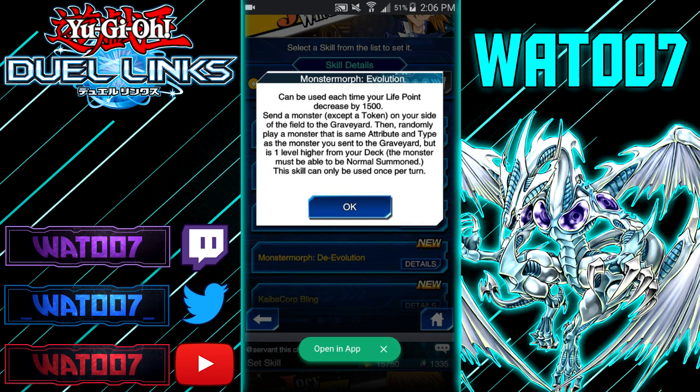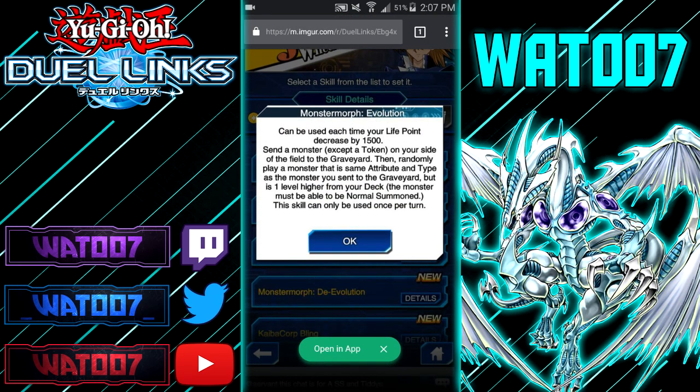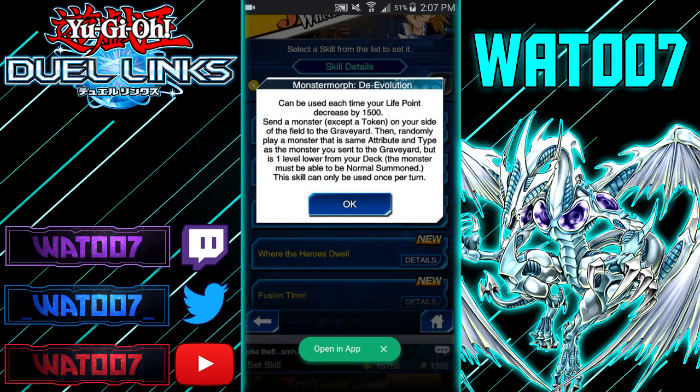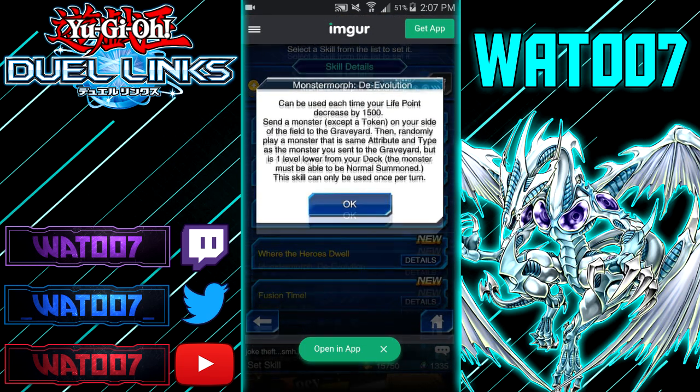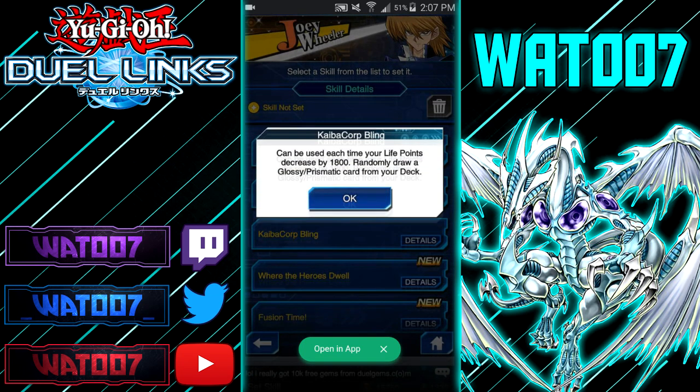First, we have Monster Morph Evolution — this is a Mokuba skill that you get at level 3. It can be used when your life points decrease by 1,500. Send a monster (except a token) from your side of the field to the graveyard, then randomly play a monster that's the same attribute and type as the monster sent, but one level higher. This skill can only be used once per turn. There's also Monster Morph De-Evolution — same thing but the opposite: tribute a high-level monster and it'll come back lower.